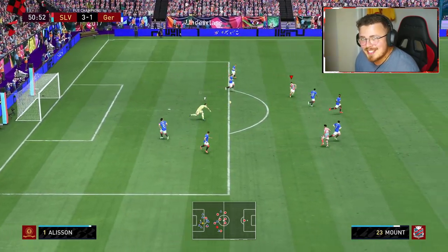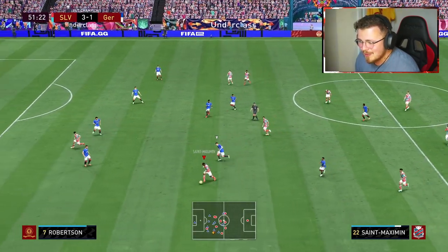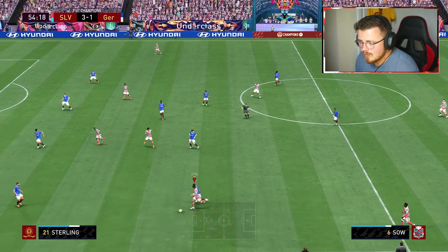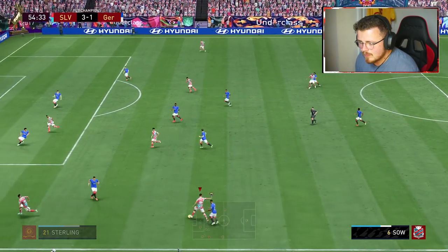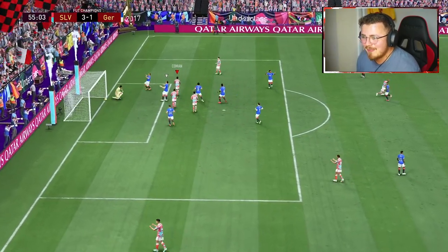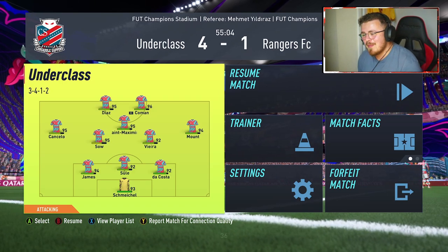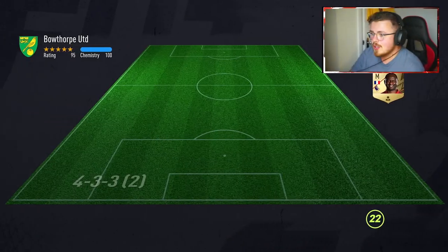I'm just addicted to chipping my keeper and it's always Alisson in goal for my opponent. He's got a lot of physical, so Mr. Raheem Sterling is going nowhere near him. And just like that, 4-1 to the boys — is that going to be enough? The opponent is quitting, yes it is. Who have we got next then guys?